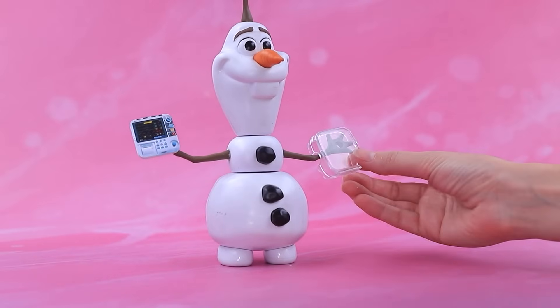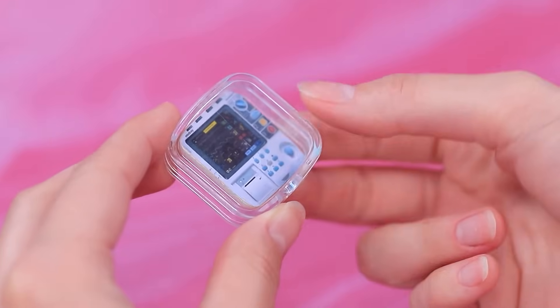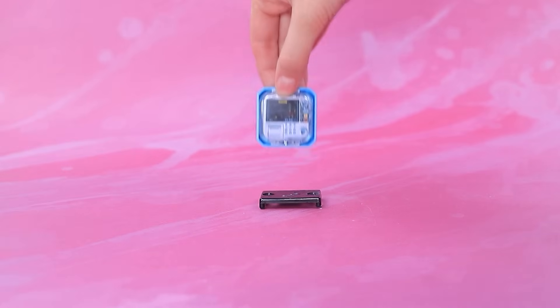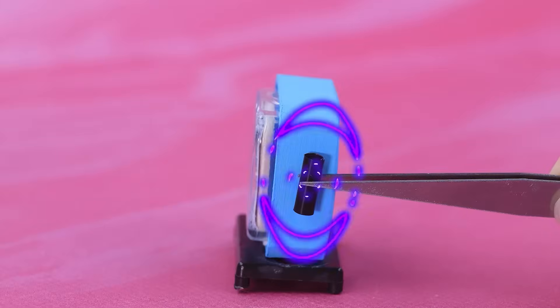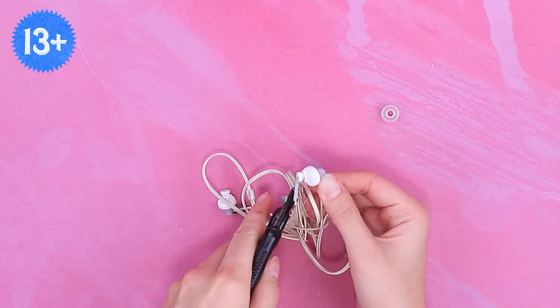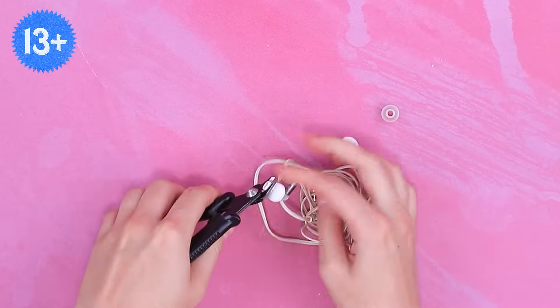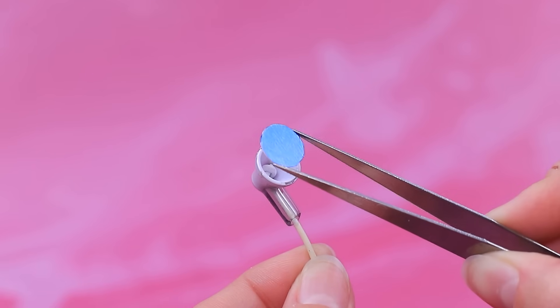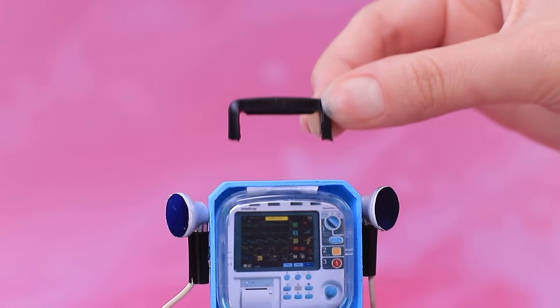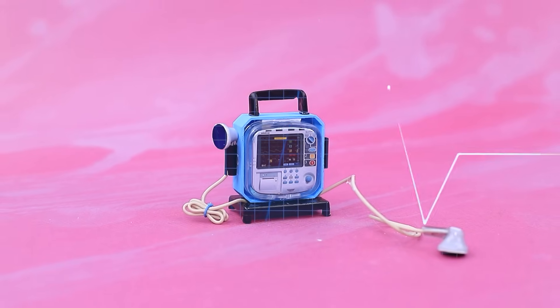Materials have arrived. Glaze the display and insert it into the case. Mount it on the side. Take old headphones and remove the earpads. Cover with cardboard and connect it to the device. A defibrillator is an essential device in every hospital.